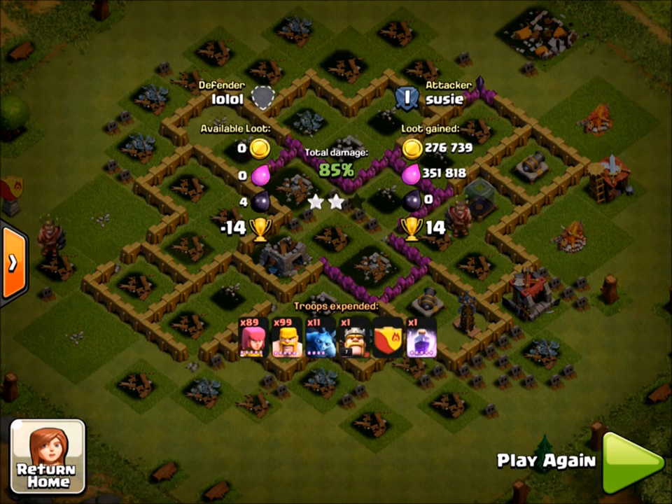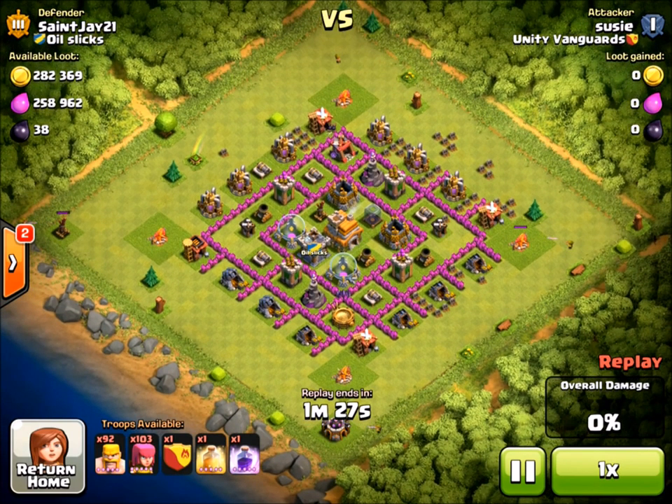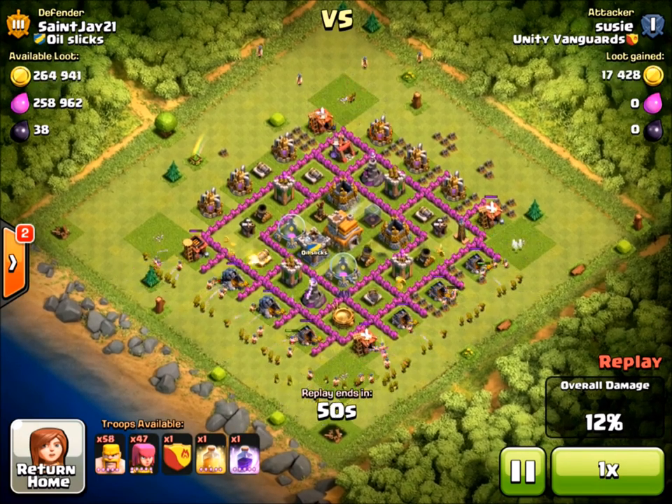If you want to grow up to be a maxed TH10, start the habits at TH8. This is where you get good habits and perfect your farming skills. It'll probably help get you into a good clan too — good clans like to see people who max out their town halls. Good clans never want to see people who rush. To get into my clan you need level 9 walls and level 30 heroes.